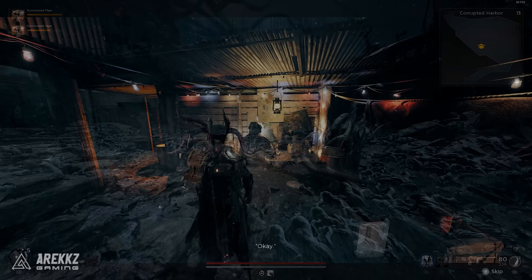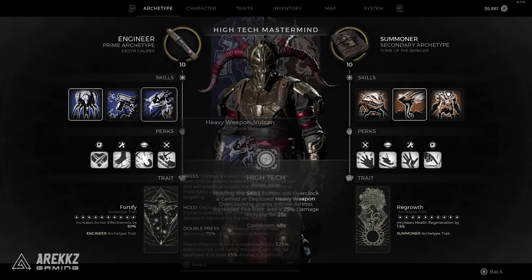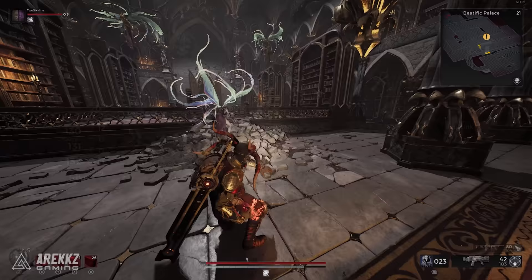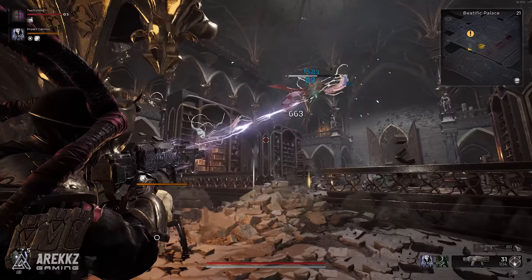For more regular gameplay, I found that the Engineer was a perfect match with the Summoner, as the Engineer's turrets count as summons for item buffs and effects. Perhaps the most useful one is the ring I'm using called Soulink, which gives your summons 5% lifesteal to you. Since the turrets of the Engineer are a bit more reliable for hitting targets, you can get some amazing lifesteal just by placing the turret down.